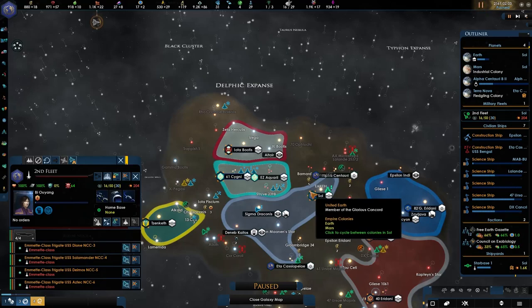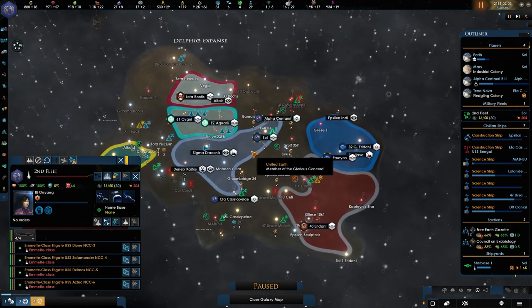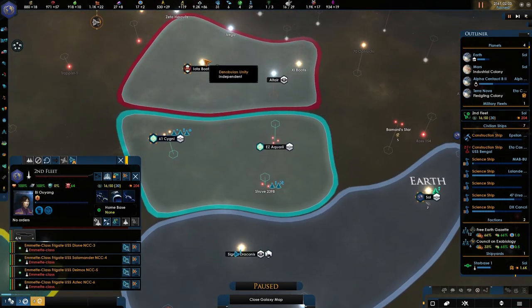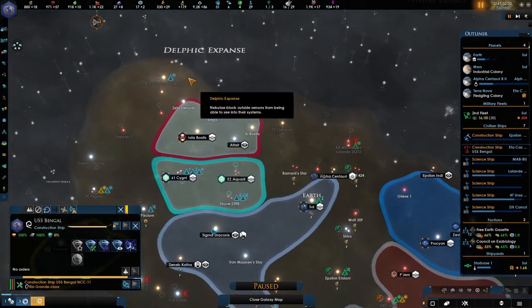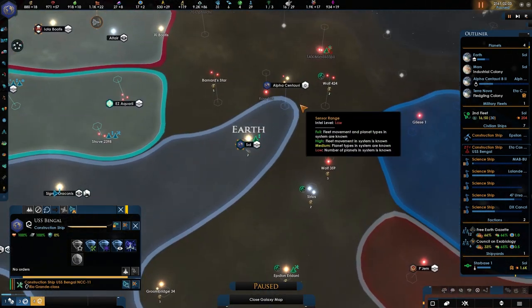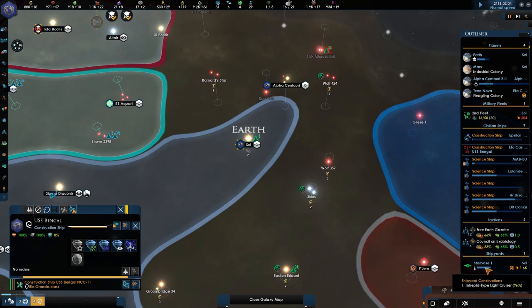My friends, welcome back to Star Trek New Horizons Into the Mirror Darkly. We're playing as United Earth and we're trying to form the Federation. In the last few episodes I was hoping the noble was over here, but I clearly made a big mistake. My ships — the Enterprise is in the Delphic Expanse and I think it might be returning quite early and soon, which is worrying. That's why we're building up ships.